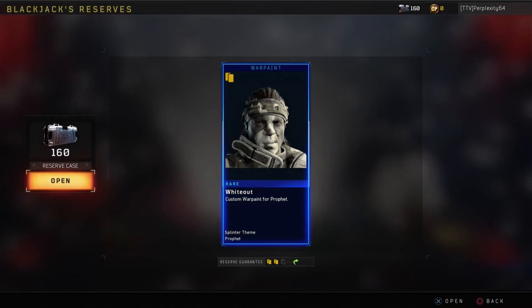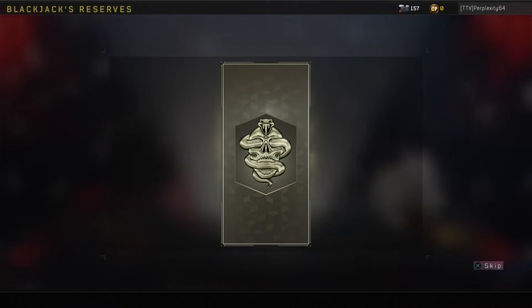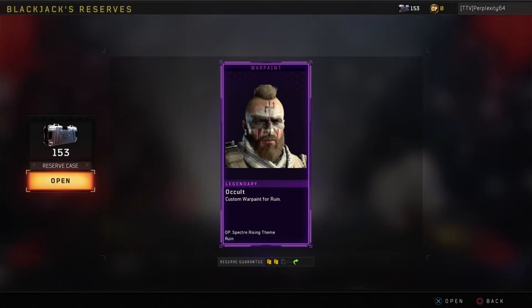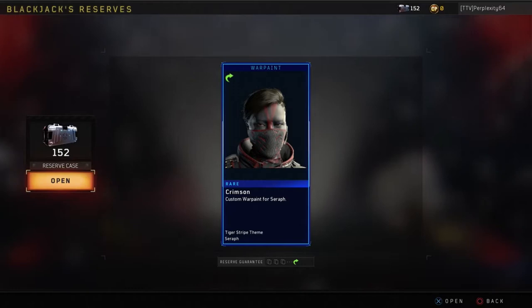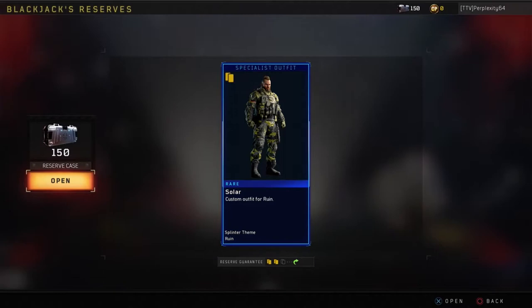Epic Street Race camo for Mozu. Epic Green Orchard custom Warpaint for Seraph — interesting, I might already have that one. I think I do actually. We got the Cap 45 Mark 2 — that's a duplicate, because I already have that one. For a second there I saw a Mark 2 and I was like ooh, what are we getting? Then I was like nah, I already got the Cap 45. We are at 150 reserve cases left, guys.